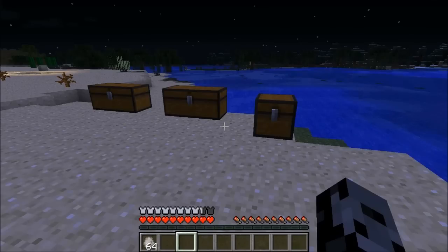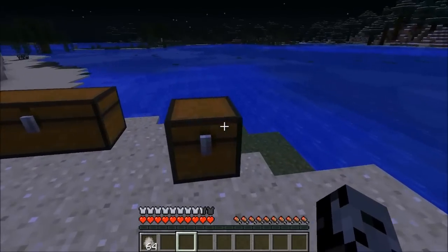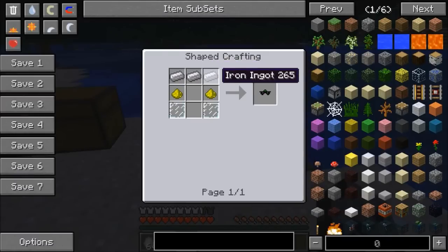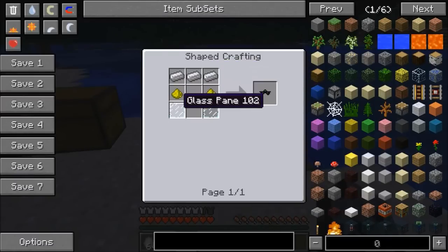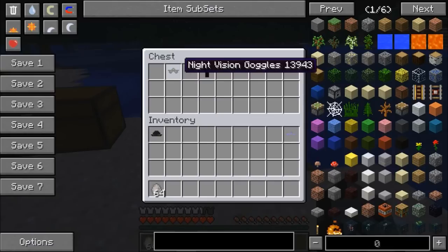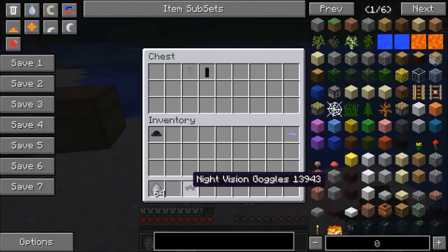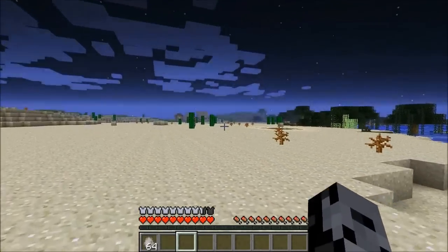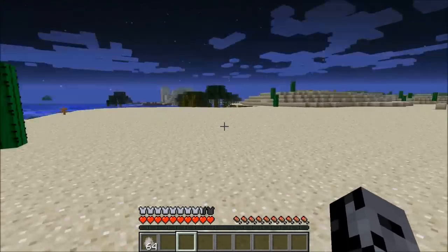I switched it to night for the next one because they are night vision goggles — probably the most useful gadget here. The recipe is three iron ingots, two glowstone dust, and two glass panes. When you're traveling at night or going through a cave, you just put this on and you can see everything. This is extremely useful.